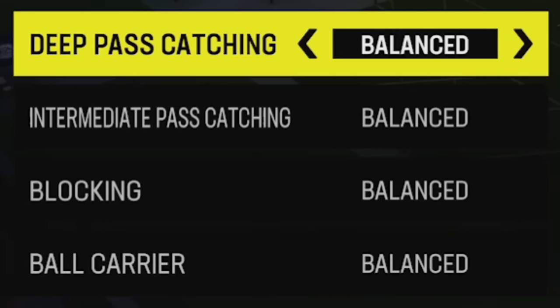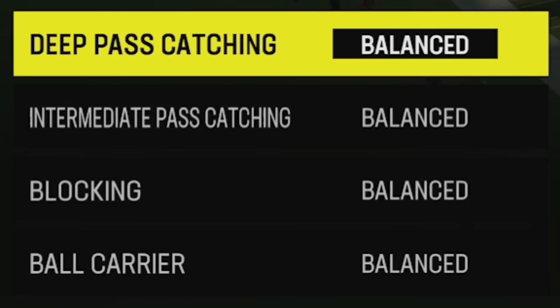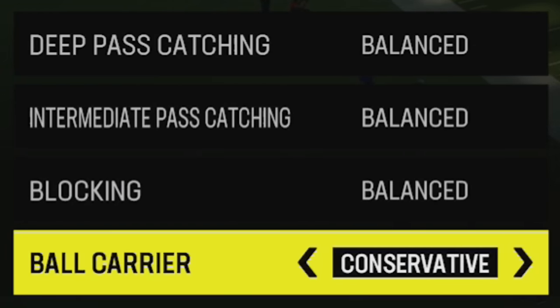When it comes to offensive coaching adjustments, I'm not going to spend a lot of time here because there really isn't a lot to be gained. The only one I ever really use is ball carrier. The top two are about catching, which you can control based on what button you hit during the play. Blocking triggers a lot of penalties without much real advantage. Ball carrier on conservative disables juke moves and spin moves, but reduces your fumble chance.